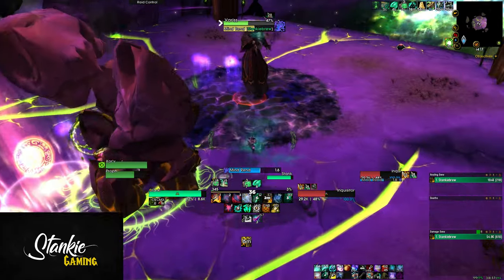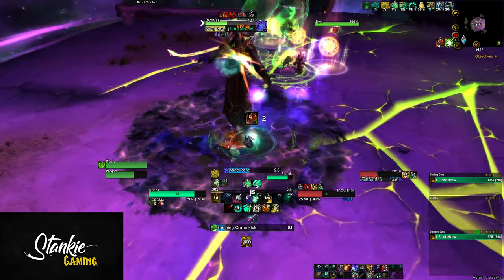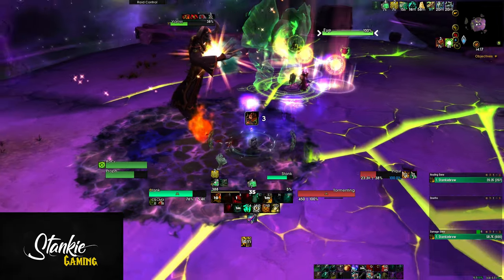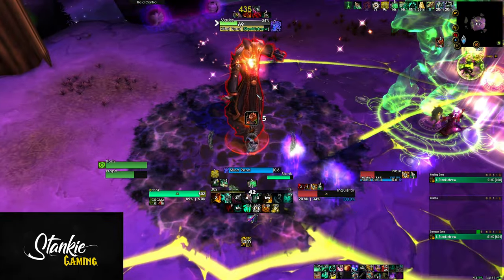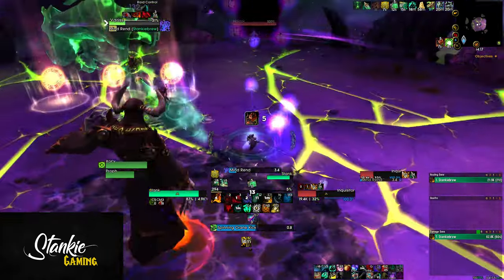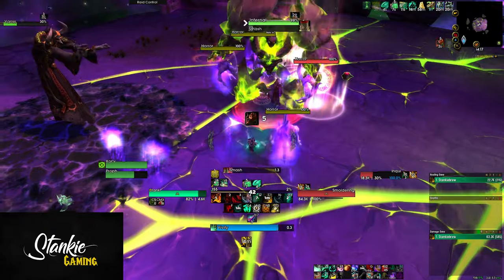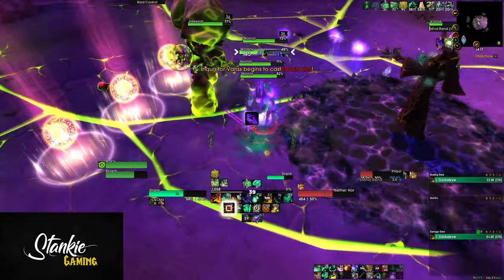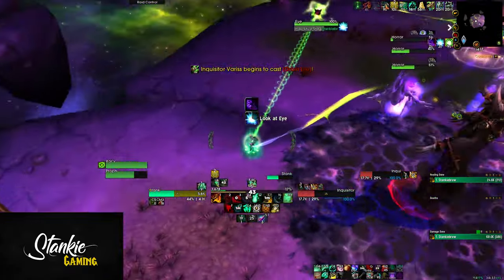They can be used in phase one as an extra lifeline to get some breathing room or get out of a dicey situation. Now, phase one is Inquisitor Varus. The boss has an aura or ground effect around it that reduces your max HP — your stamina — for every stack you get. Getting more than five stacks of this will make things a bit dicey.